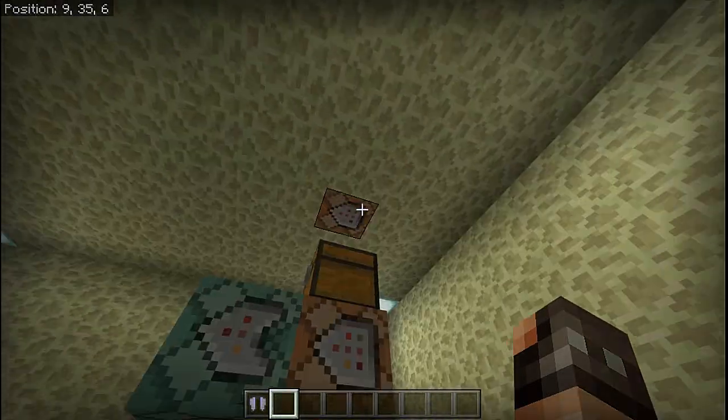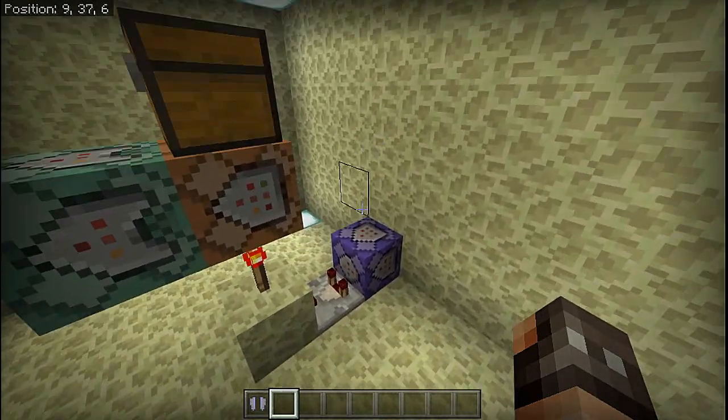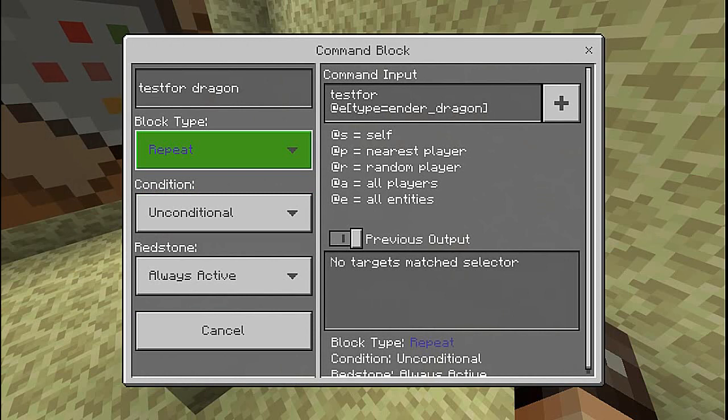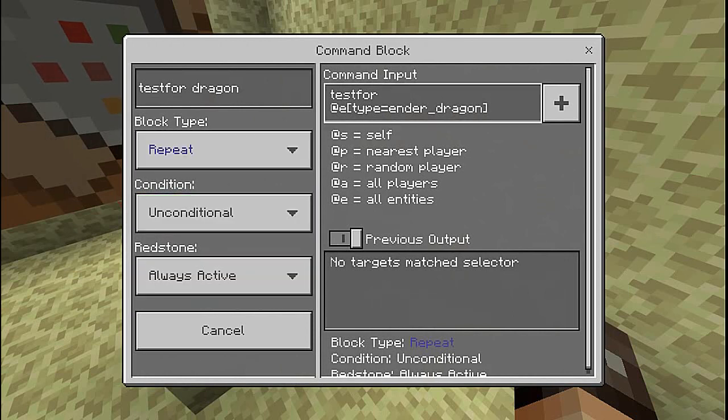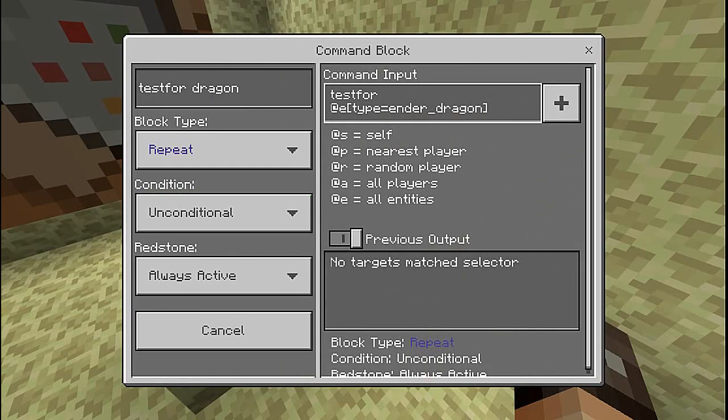Today's tutorial — the elytra dropping from the dragon — it's a pretty simple one and probably going to be a short video. Your first command block is going to be a repeat, unconditional, always active, and what it's doing is testing for an entity type equal to ender dragon.